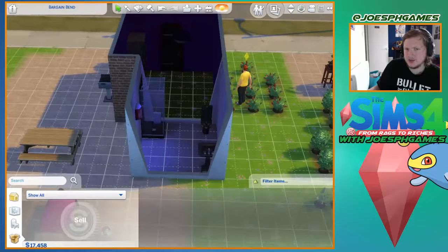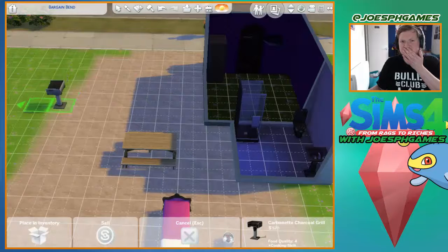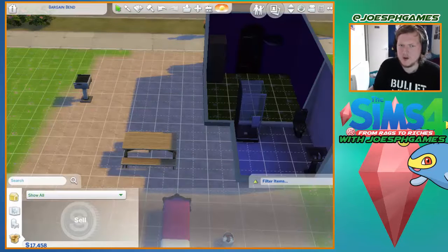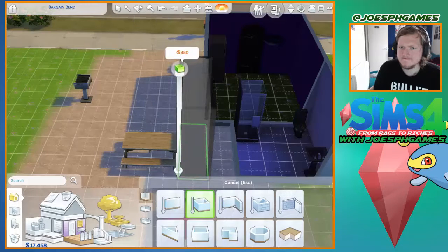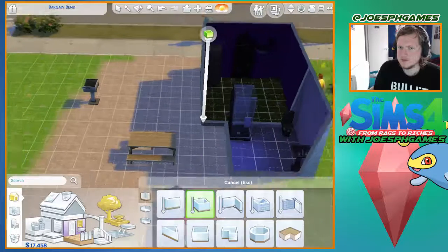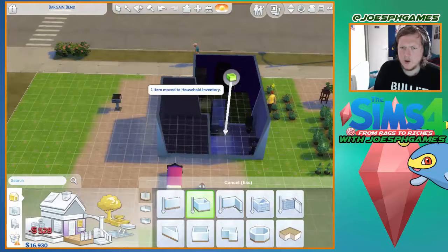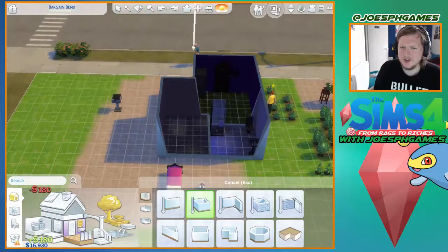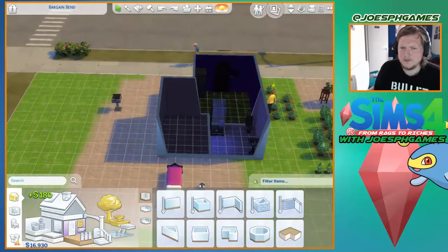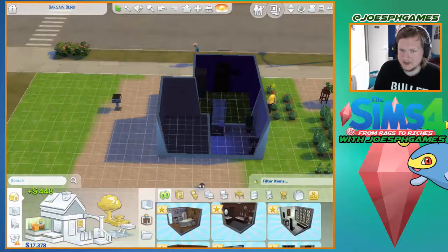My bathroom is now not too small. Right, what else can I do? When I move to the household inventory — undo that. So this is going to be my sim's bedroom.